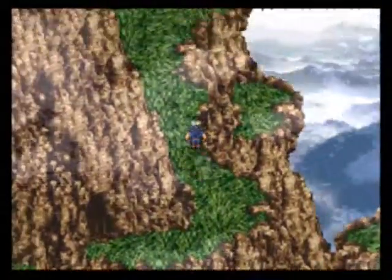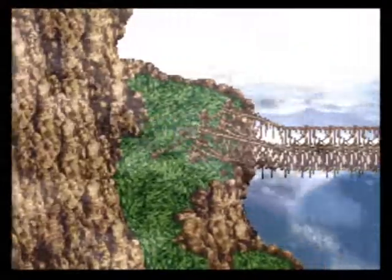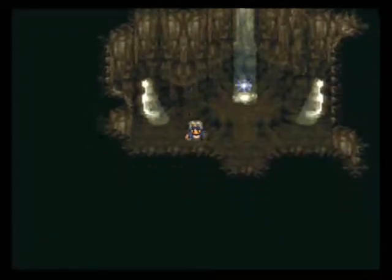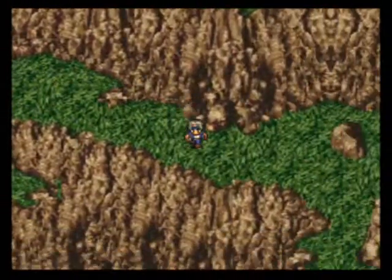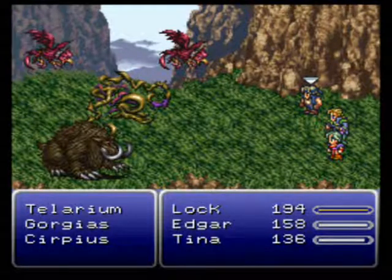There's the shadowy figure again. Let's keep going, go across the bridge — there we go. And we have a save point here. We'll be okay. We have a new enemy here, it looks like.